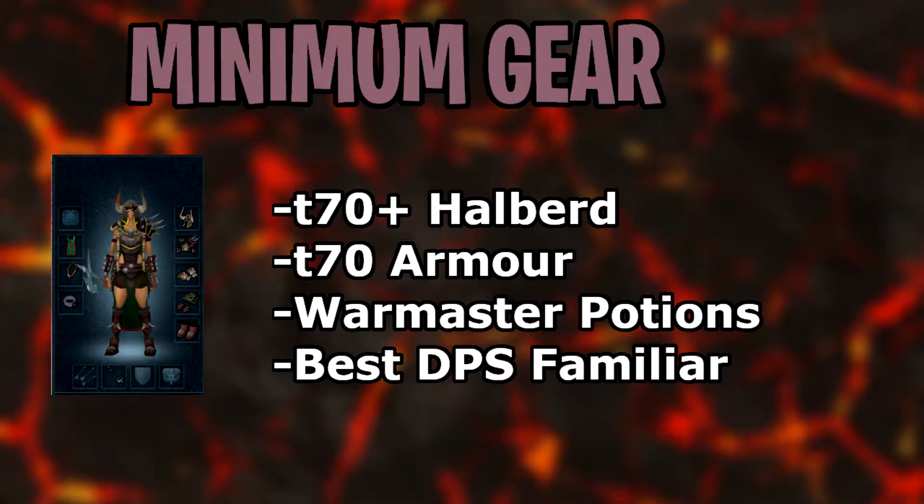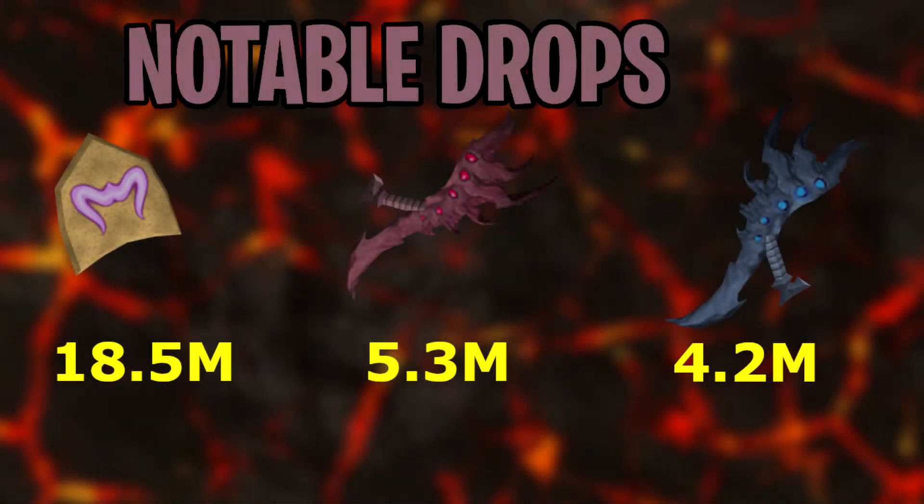If you have lower stats, feel free to try, but if you don't have tier 70 gear, I do suggest training up your stats prior to trying to get into proper PVM. Their names are Nemora and Avaris, but from here on I'll call them Red and Blue. The notable drops are the Crest of Zamorak and the Blades of Nemora and Avaris. Their current prices, as of April 2021, are on the graphic on the screen.